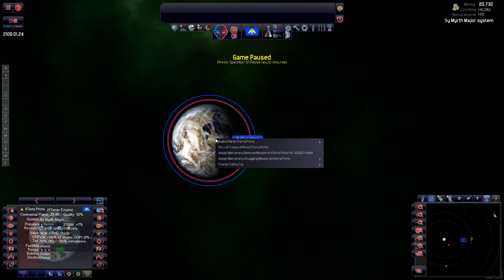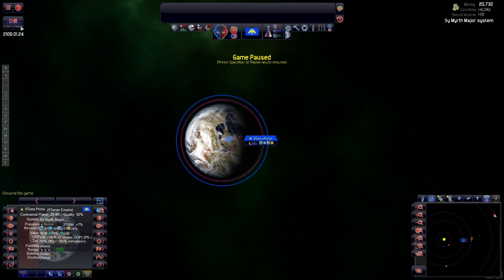I want to build at X Terra Prime this large spaceport — that's going to cost close to four thousand. Let's advance the game and get that going.